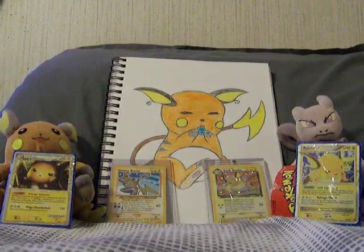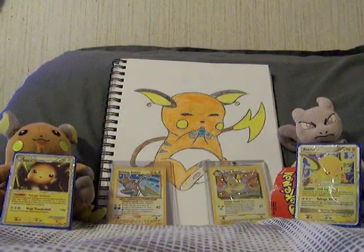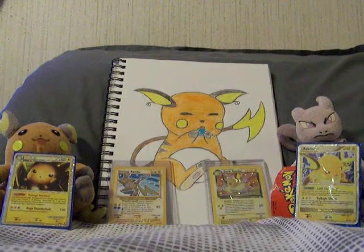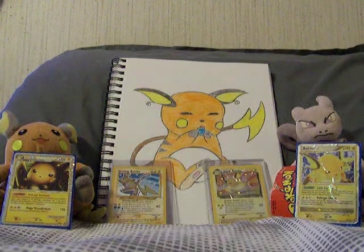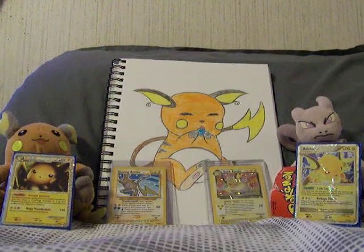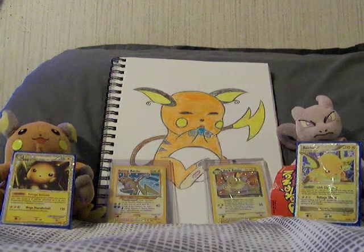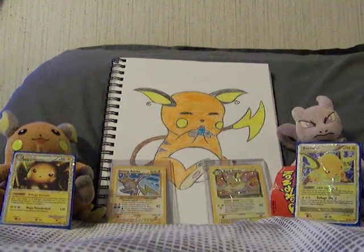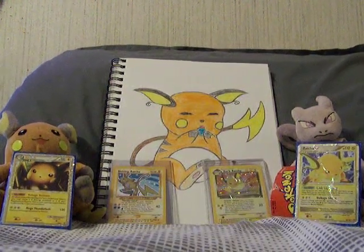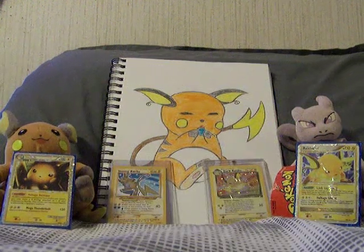Hey guys, it's HumberGarachoo and today I got a FCBM actually from Avatar Almond Joy. I did trade with him a while back, but I forgot to upload it for some reason. So I'm going to upload that one and then this one. The one that is before this one is from like more than a month ago, maybe two or three months ago. I can't really remember when we actually traded, but I got some good stuff from him.